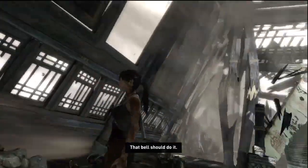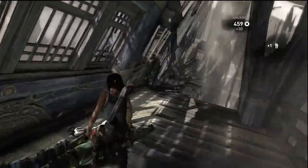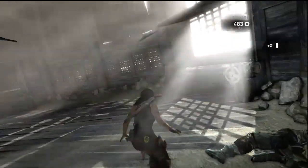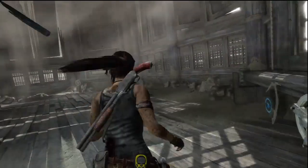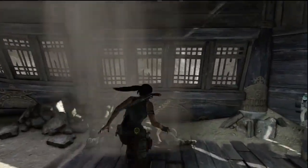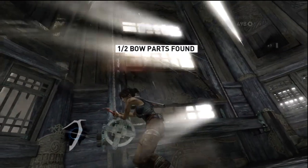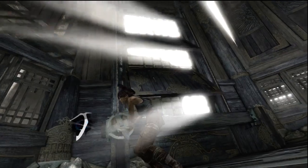Before we get out of here, we have to loot all the bodies. I mean, we killed you — we're not going to dishonor you and just leave your bodies be. We need to defile them. And look at that — we found a bow part! That's awesome. I want to upgrade my bow.